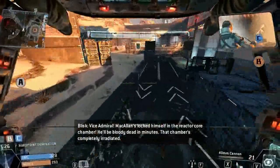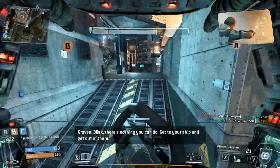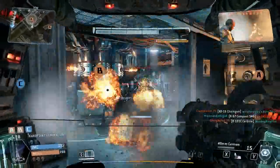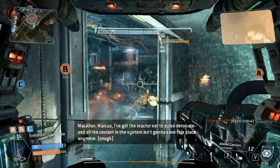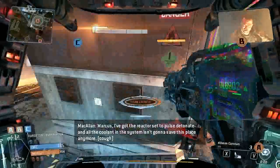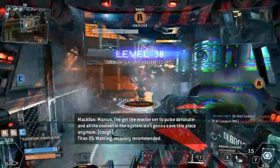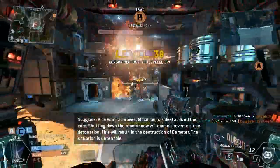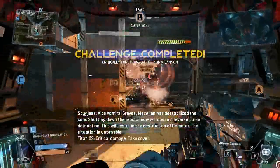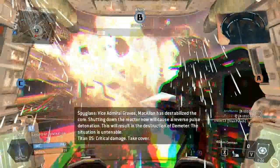He'll be bloody dead in minutes — that chamber's completely irradiated. Blisk, there's nothing you can do. Get to your ship and get out of there. Marcus! I've got the reactor system's false detonate! And all the coolant in the system isn't gonna save this place anymore! Vice Admiral Graves, he can announce if he's stabilized the core. Shutting down the reactor now will cause a reverse pulse detonation — this will result in the destruction of Demeter.